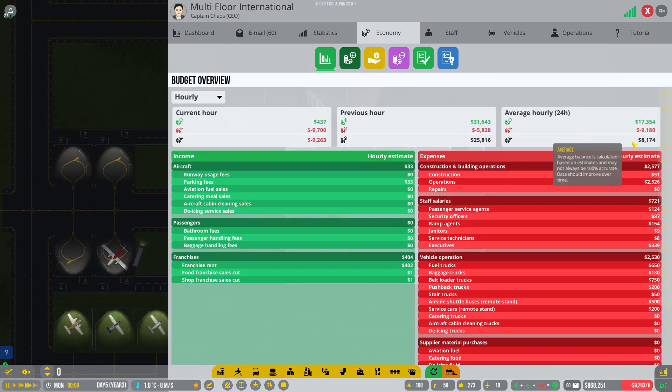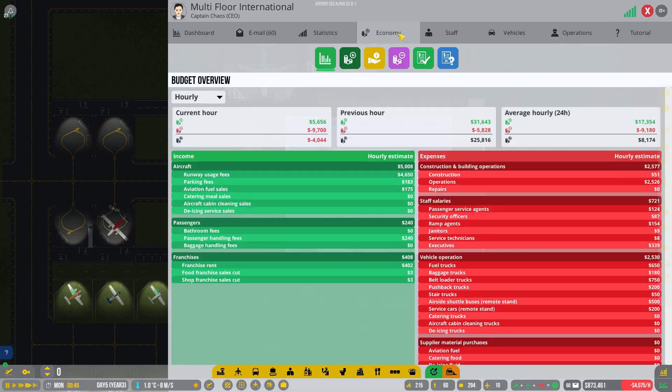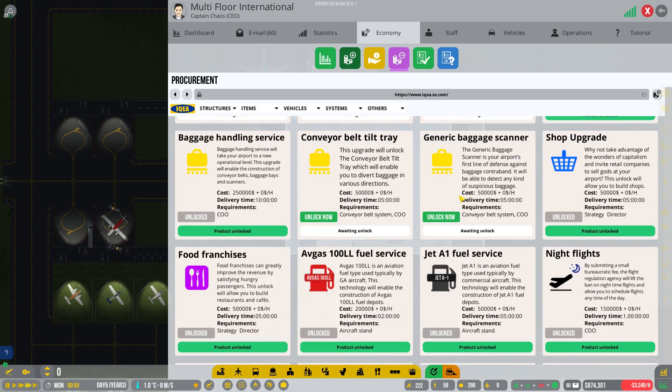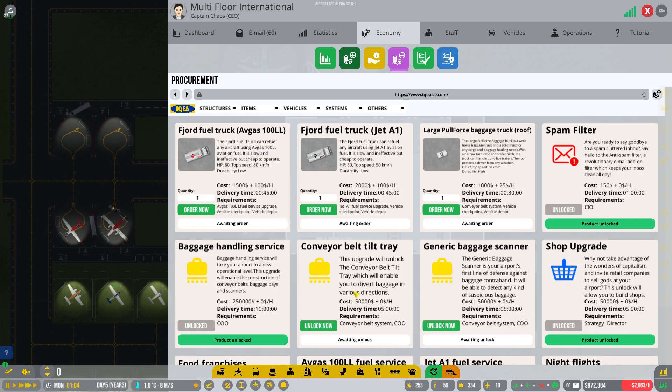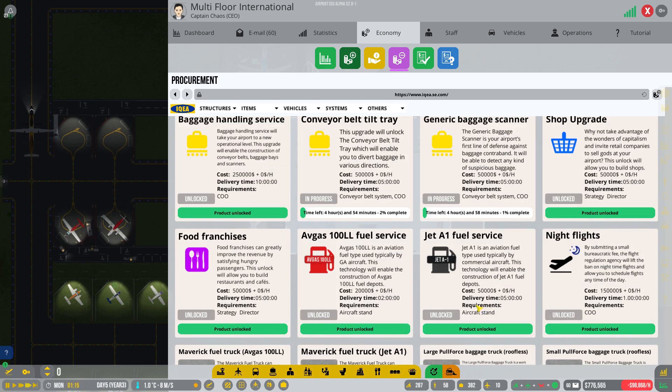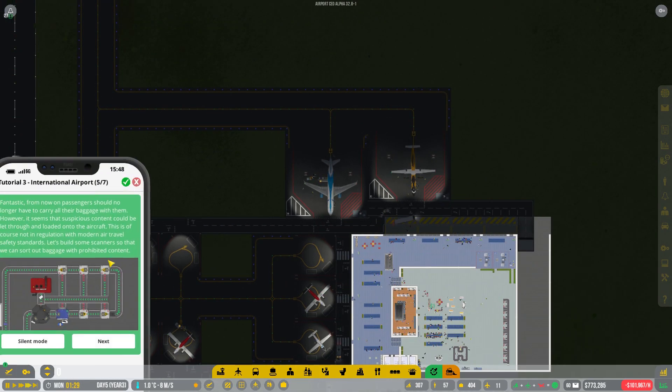We're making pretty decent money - an average daily of about 8,000 which is keeping us afloat nicely. I'm going to come to procurement and have a look at what's next for us. We've got 50k on the conveyor belt and 50k on the generic package scanner, so I'll just unlock both of those.